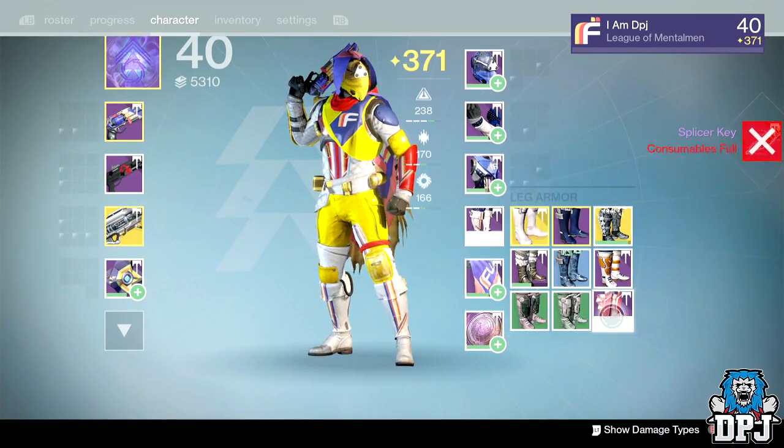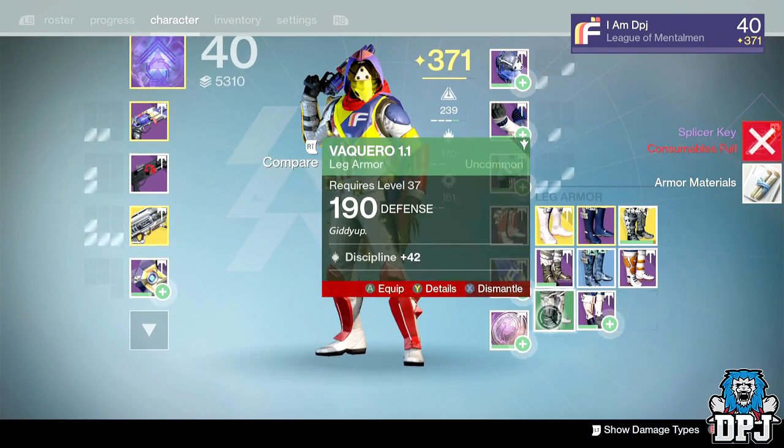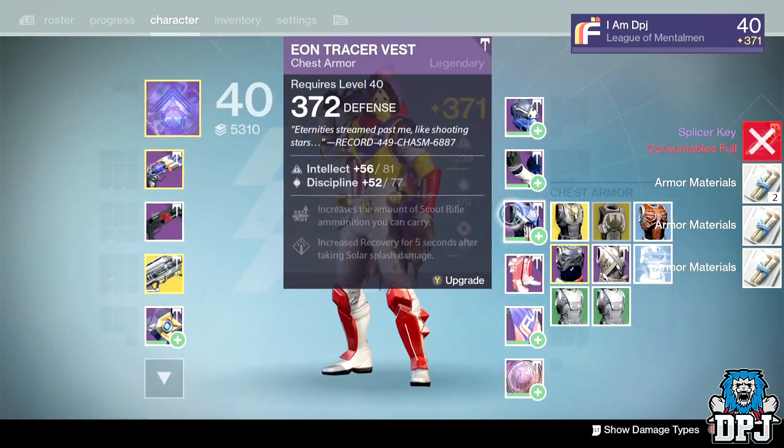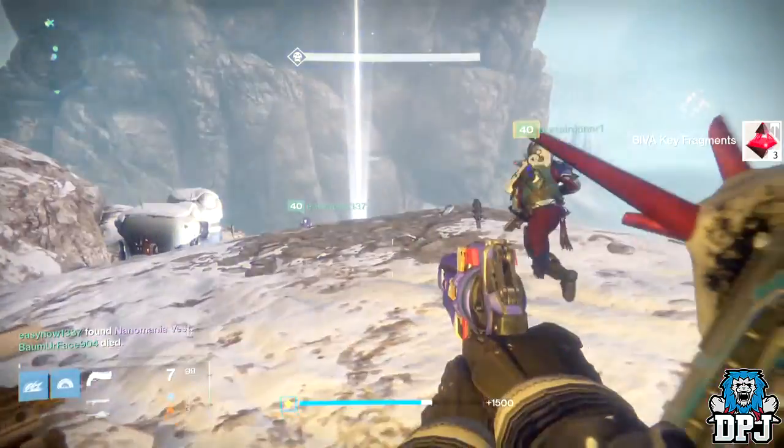I took a chance and got the Hunter leg armor, the Noot-Noots boots, dropping at 375 defense. I also got a Vosik Core, which you cash in for 3,000 glimmer — pretty epic.